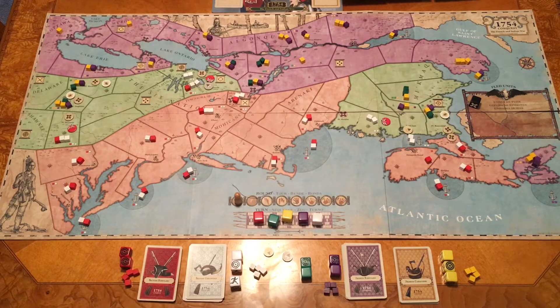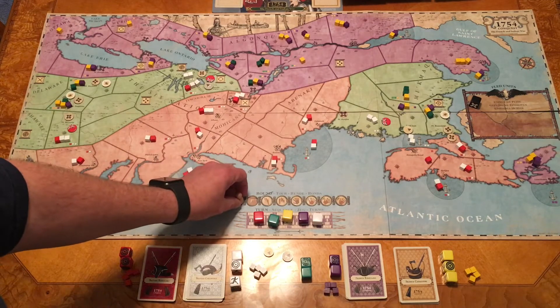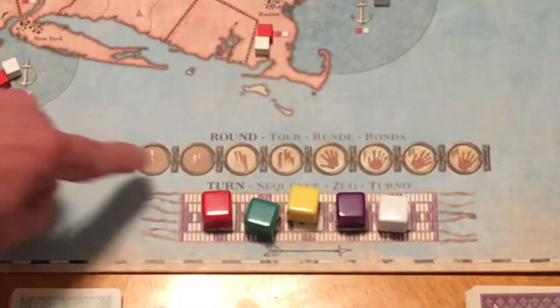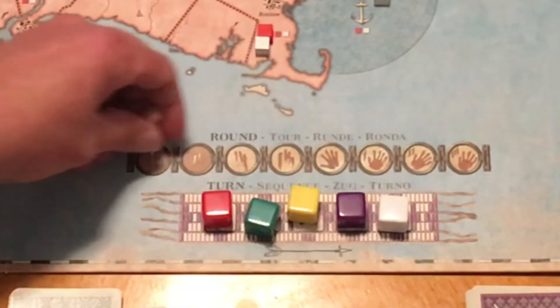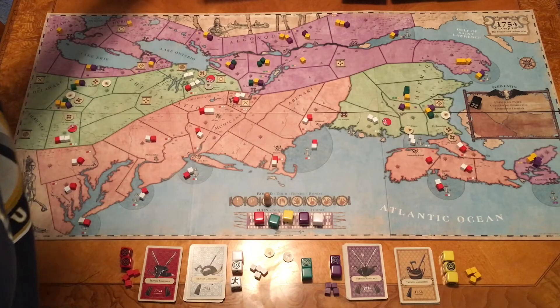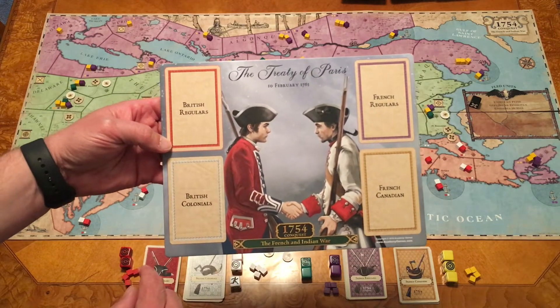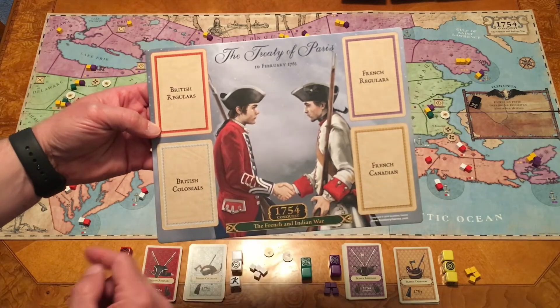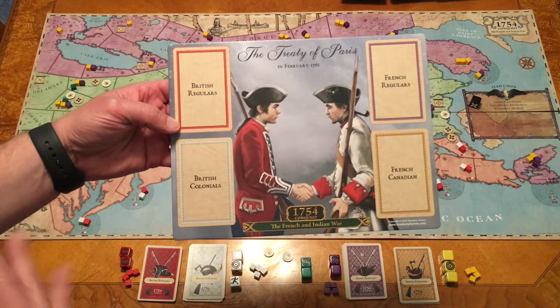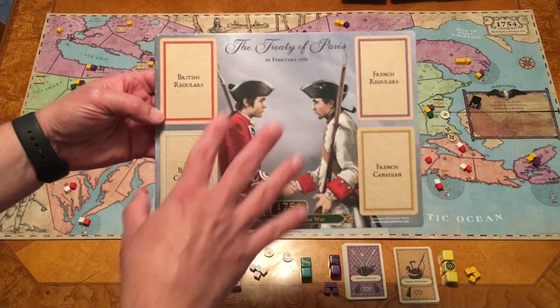Once the British Colonials have ended their turn, we move on to the next round. The game cannot end before the end of the third round. Rounds go from one to eight, and at the end of round three we check end-of-game conditions based on truce cards. There's a special board add-on from Academy Games. When you play a truce card, you place it in your faction spot — British regulars, British Colonials, French regulars, and French Canadians. The end of the game is triggered when one faction has both of their truce cards out, or all four truce cards have been played.